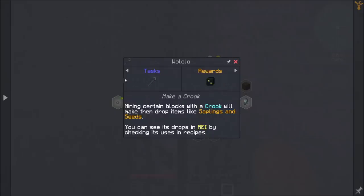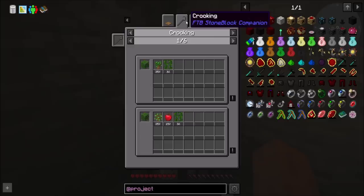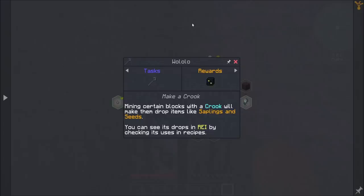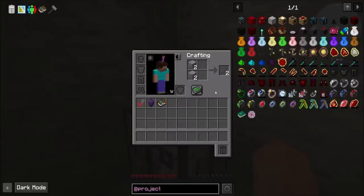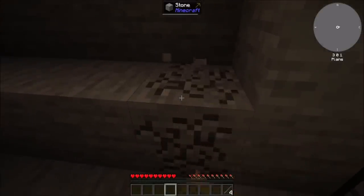Mining certain blocks with the crook will make them drop items like saplings and seeds. You can see the drops in REI by using its recipes. So hitting clay gets me clay balls - that's a cutting board. I think what we want to do is do this crooking. I don't have any of those blocks yet, so that's a thing. Hammer is probably where we want to go - let's go the hammer route. We're definitely going to need more of these, and we should probably get a pickaxe too.